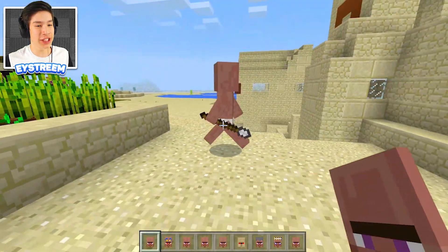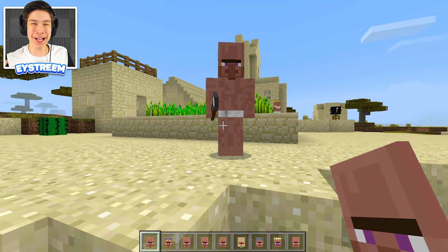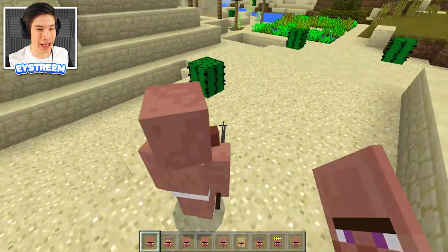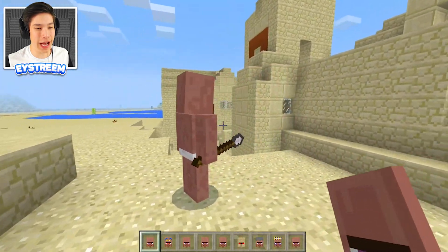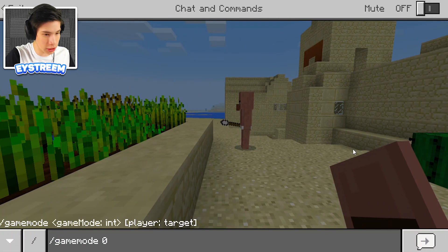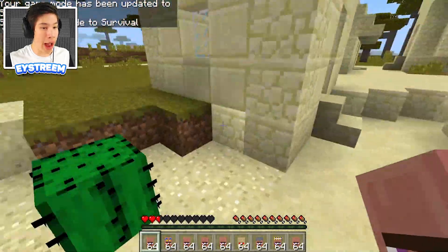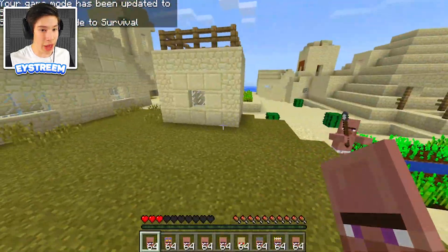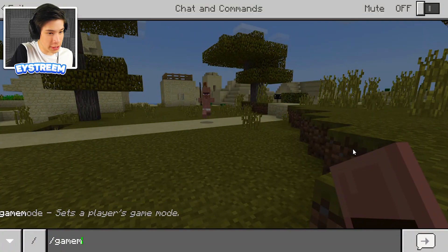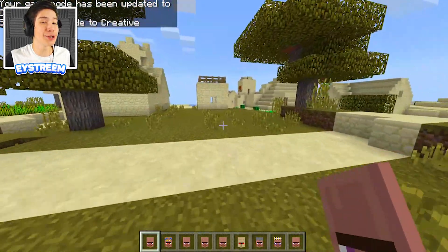So we've got the ancient Egyptian warrior. He isn't wearing much — just wearing some undies — but he's got a really cool spear. Let's find out if he's hostile. Let's switch into survival. Yeah, he does a lot of damage — we need to run! So the Egyptian warriors are actually really good and do quite a lot of damage. They don't like you hitting them.